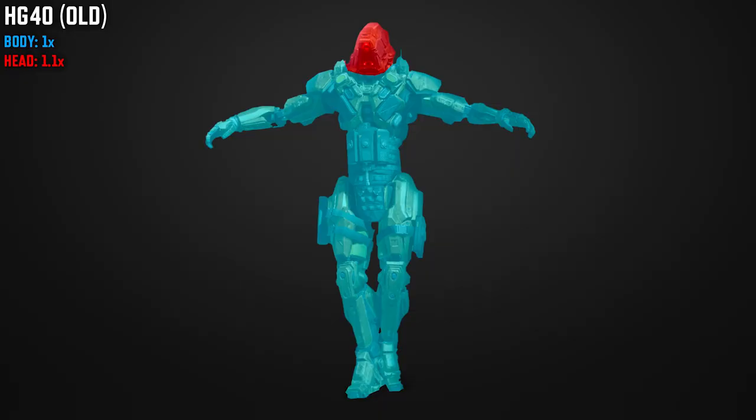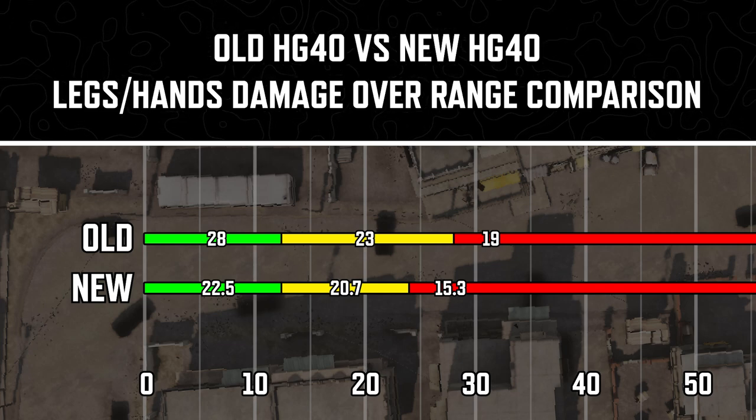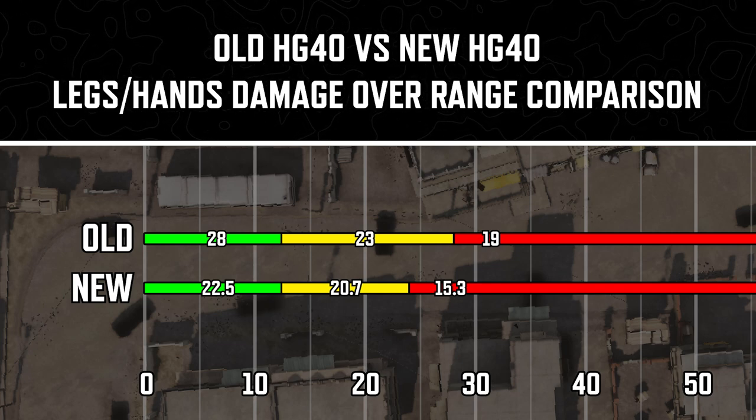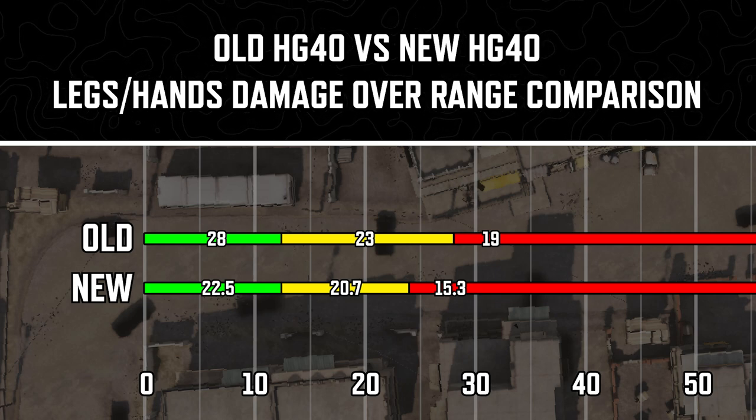Not only this, but the old HD40 had body multipliers of 1.1 to the head and 1x to the rest of the body, meaning you'd deal normal damage to the entire body except for boosted damage to the head. That has now changed pretty dramatically. The weapon actually deals 0.9 damage to the legs as well as 0.9 damage to the hands and wrists, meaning 22.5 damage at the first range, 20.7 at the second range, and 15.3 damage at the final range tier.